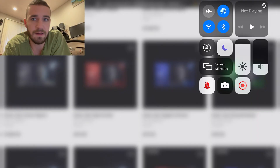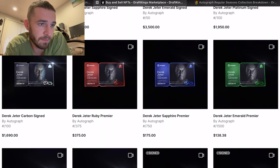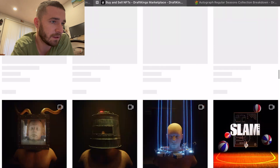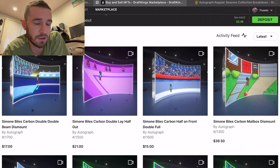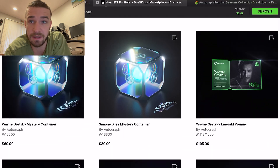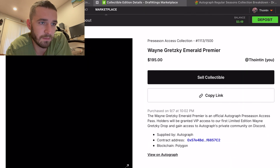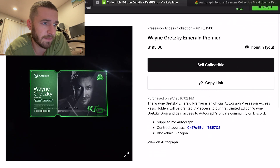I fear it may be a little confusing, so if you bear with me, let me show you an example. I'll scroll up from the marketplace and go to my portfolio. Perfect example — Wayne Gretzky. Here's my Emerald Premier. I bought it a while ago for $195 from a third party.